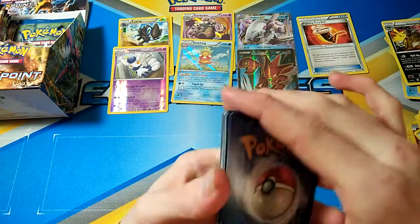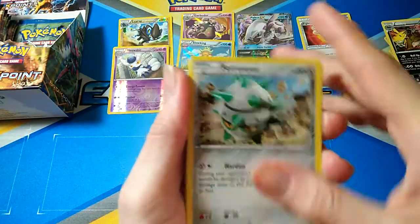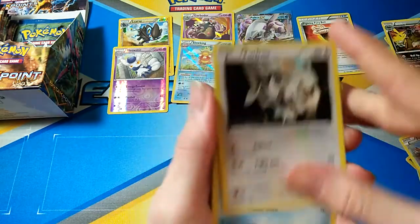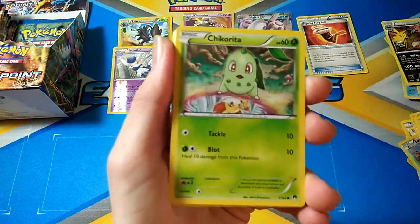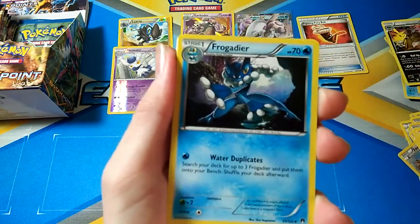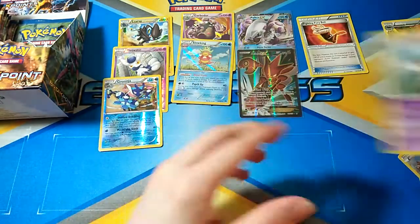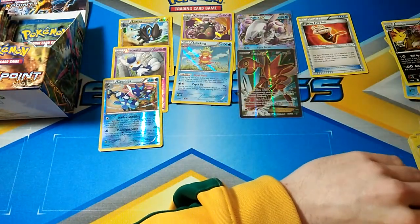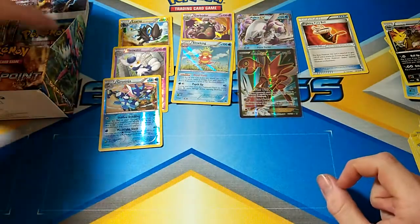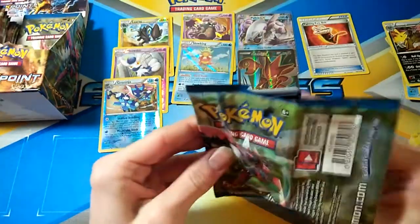Let me know in the comments below if you would like to see that. So we've got Trubbish, Ferroseed, Furfrou, Corsola, Chikorita, Aromatisse, Slowbro, Frogadier, Greninja Rare Reverse, and the Meowstic. That's a good card right there, Greninja. One of the more playable ones, especially one of the breaks too. Because most breaks aren't worth anything, but Greninja is, so that's awesome.